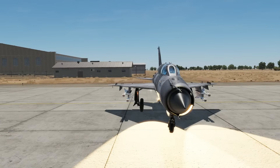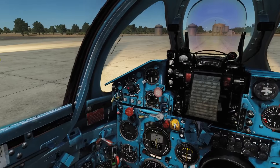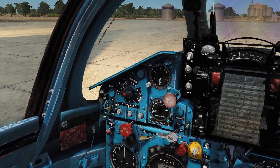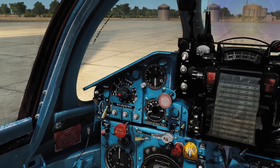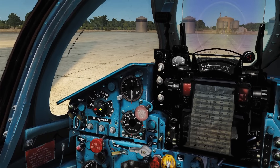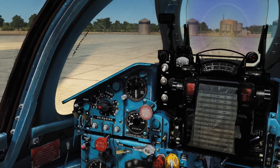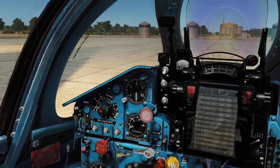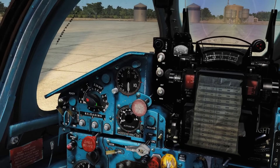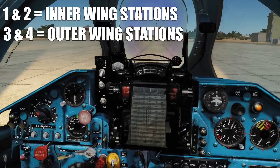We've got twin missiles mounted on pylons one and two, which are the inner pylons. To set this up on the ground: the mode selector wants to go to air-to-air rather than air-to-ground, and the missile type selector wants to be IR instead of radar. For the pylon selector, we could fire both pylons at once with one and two, but I'm going to select pylon one so I can fire one at a time from the inner pylons.